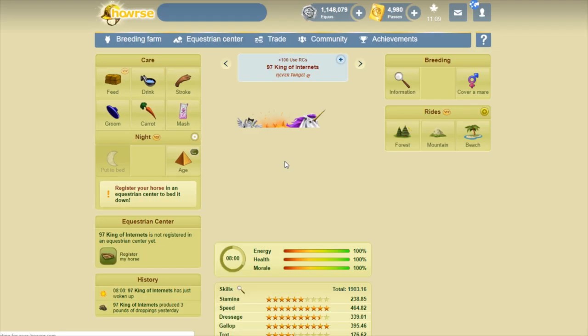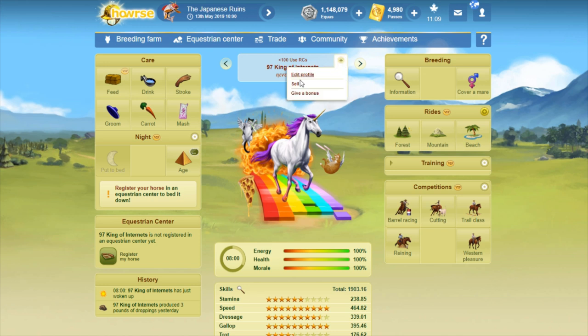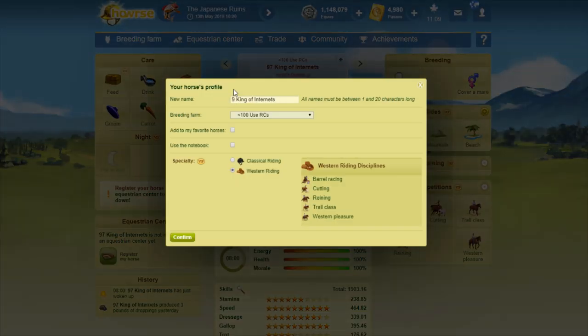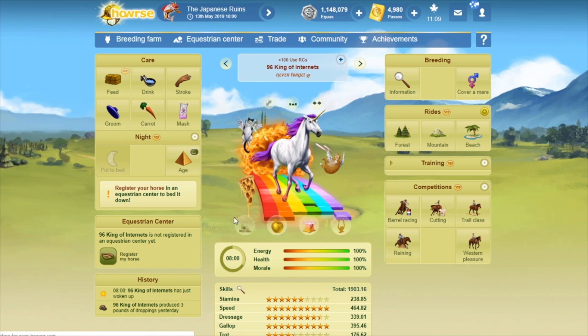That one doesn't have to change at all — that one's really cute. 97. 96. I like this one — it's so cool. It reminds me of like a video game because there's just so much going on with it, like Rainbow Road. There's like a pizza and a cat with wings. I like this coat — that one's so cool.